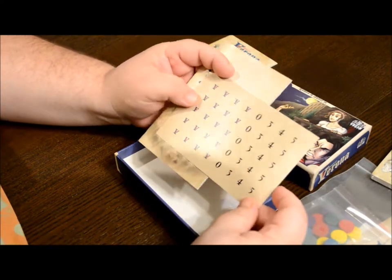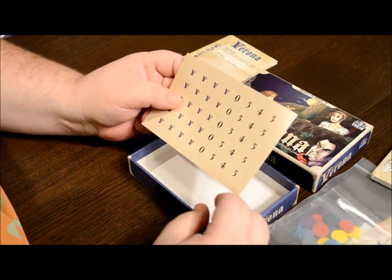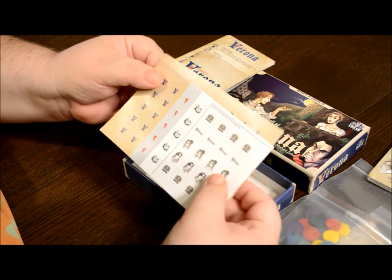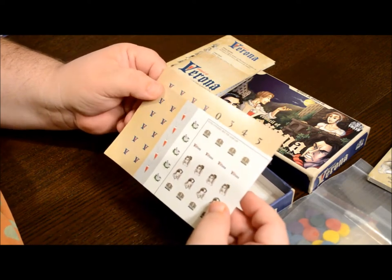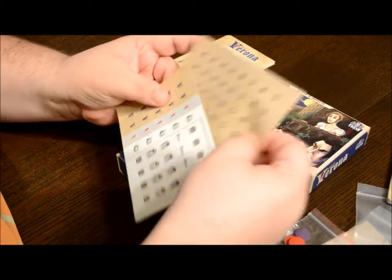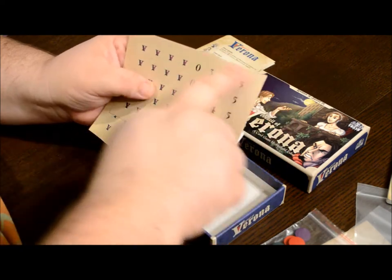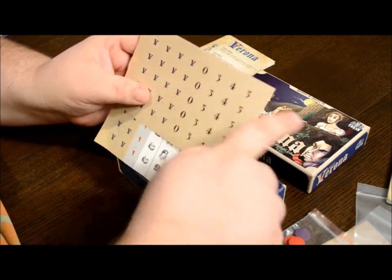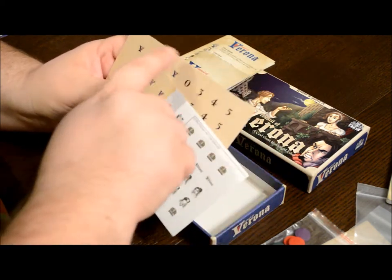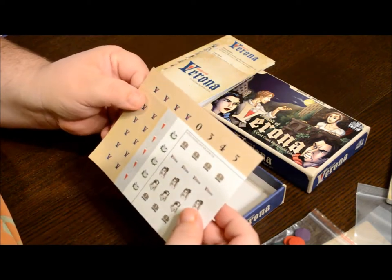Here you have the sticker sheet. One of the things I'm noticing — and I'm always going to be honest with you guys — there is a little bit of a color issue between the main stickers and the poison stickers. I know a lot of people have expressed concern about not wanting to sticker both sides of their disc, but only wanting to sticker the numbers. At this point I'm going to recommend you only sticker the zero, three, four, five, the poison, and the antidote.